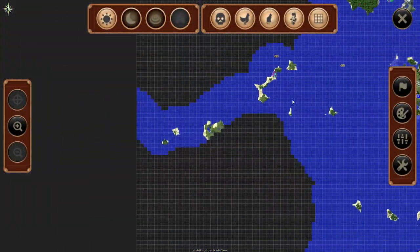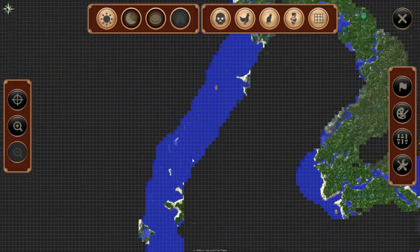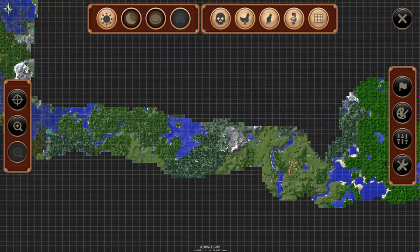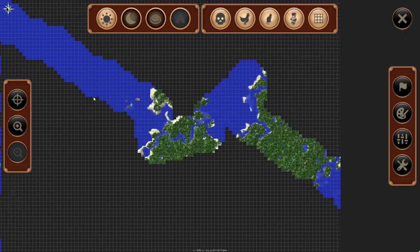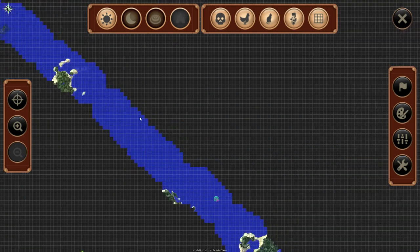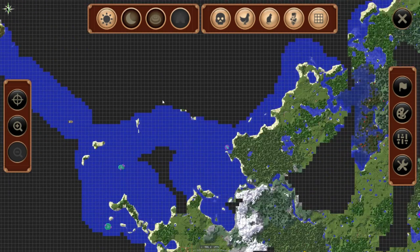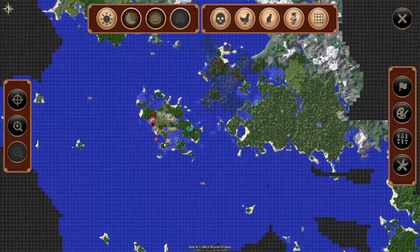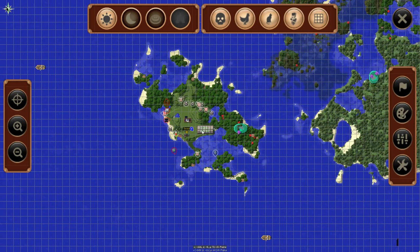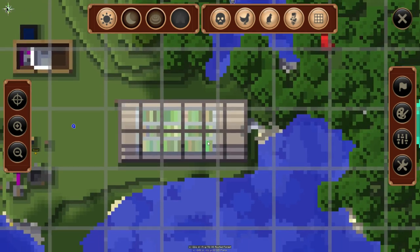This is a map of some of the exploring I did — I did a lot. One of the hardest things for me to find was a jungle. Zooming in we can see the greenhouse with all of its different rows of crops and it looks fantastic.